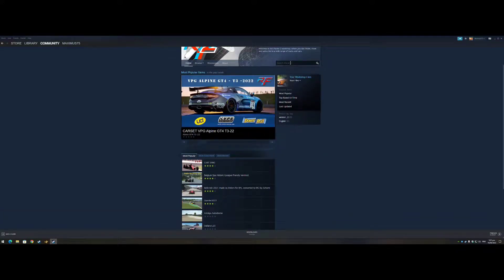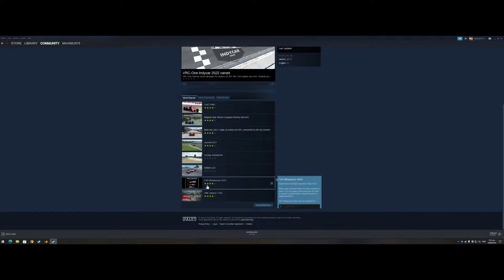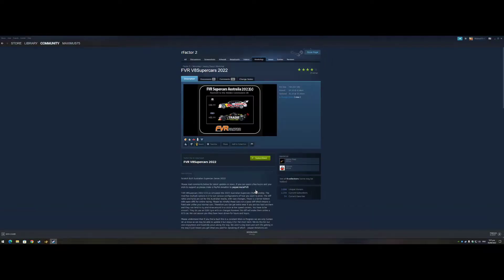You can just type in what you want — say Pukekohe, or Barbagello, or any Aussie tracks. I went to it because I want to do the Supercars — go V8 Supercars 2022. Go into that, you can see the new skins, and all you do is hit Subscribe.